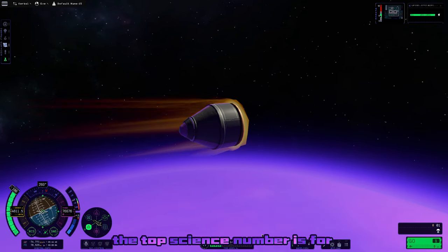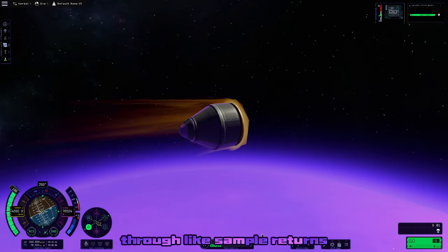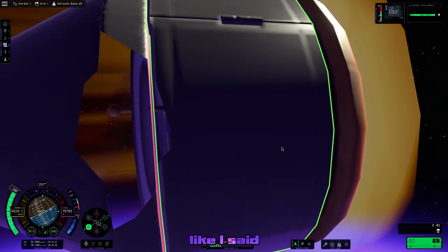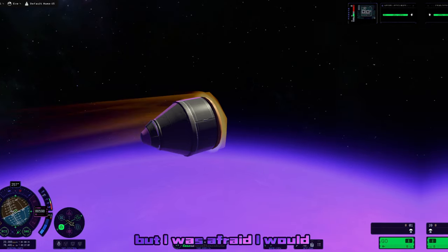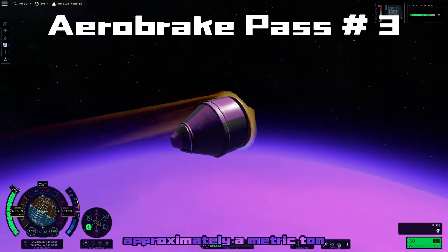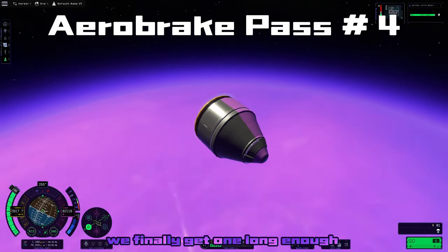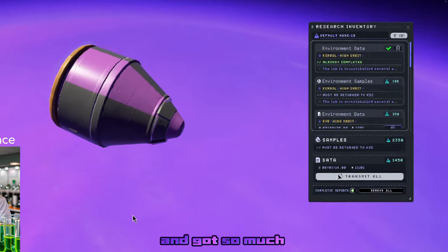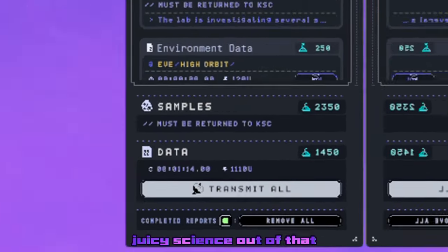The top science number is for recovering science through sample returns or a Kerbal coming back home. We get a very tall orbit — I should have made the periapsis a little bit lower, but I was afraid I would just die in EVE's atmosphere. So after approximately a metric ton of aerobrake passes, we finally get one long enough to do a science sniff test in the upper atmosphere, and got so much juicy science out of that.